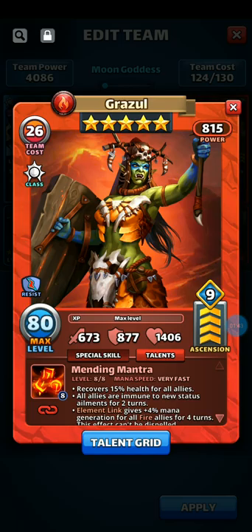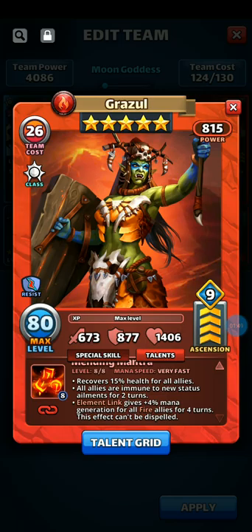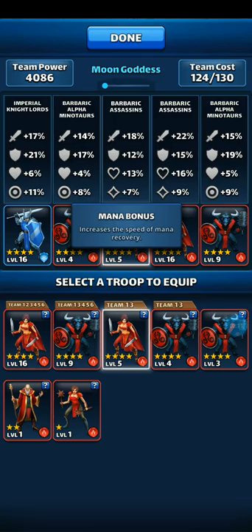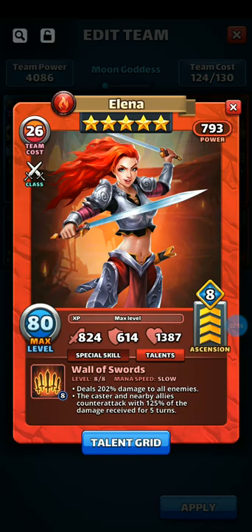Grazzle is the healer — 15% health for all allies and all allies are immune to new status ailments for two turns, which complements Jean-François. Because she is also a Hero of the Month, her element link gives plus 4% mana generation for all fire heroes, so when we get to the mana situation she's going to provide an extra mana boost.